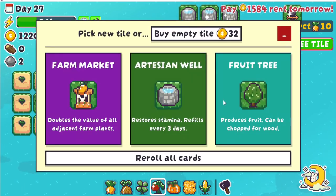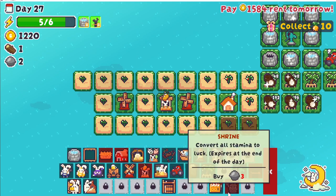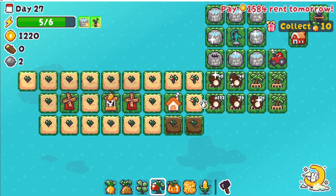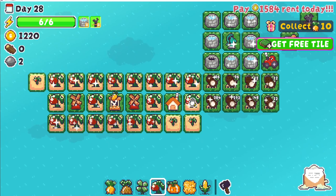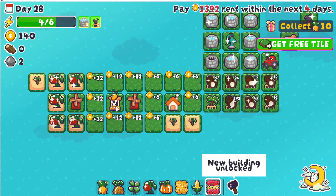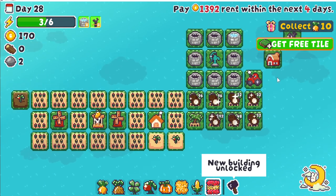Get free tile — could take the fruit tree I guess, because the fruit tree helps us with getting more coconut trees. 1,584 is due tomorrow. Get you, pay the rent. Now we got flowers which is huge — flowers is 13 a day rather than the six that we've been doing.